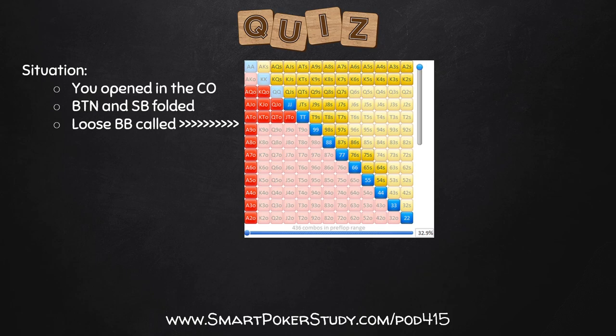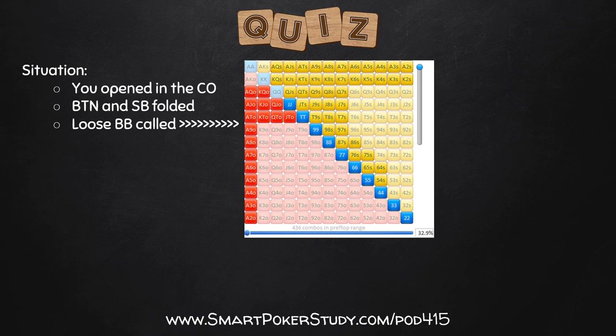So here's the quiz: which flop will you bluff on? A: ace-9-deuce rainbow. B: jack of spades, 9 of spades, 8 of hearts. Or C: king-6-4 rainbow. Pause the video. Remember, you're up against a loose big blind caller. He checked to you. The flop hits - which will you bluff on? Ace-9-deuce rainbow, jack-9-8 with a flush draw, or king-6-4 rainbow.